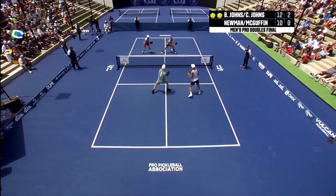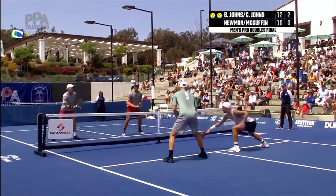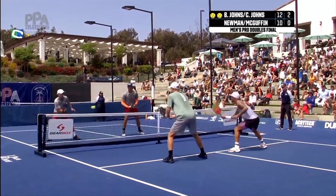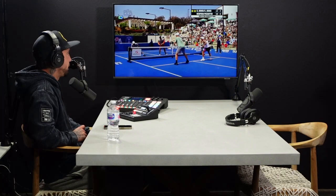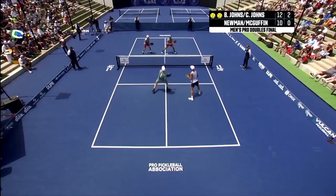It's kind of the same formation repeated: anytime Rye goes at Colin, Ben tends to slide over to assist Colin. And the same thing on my side — anytime Ben comes at me, Rye decides to slide over to assist me in the middle so he can be pinching. So I reset to Ben, Ben comes at me.